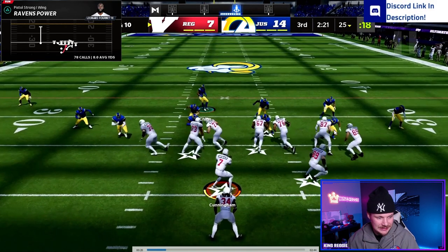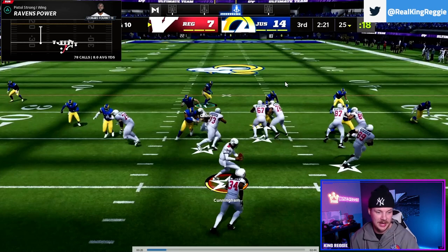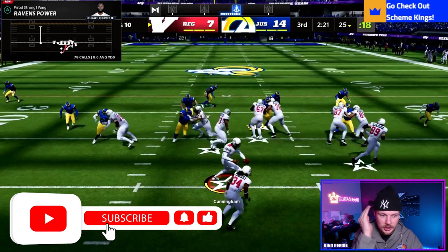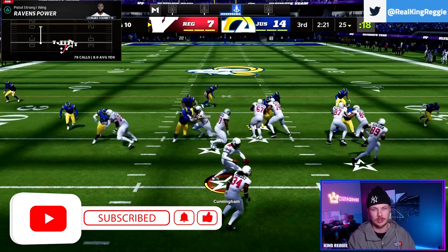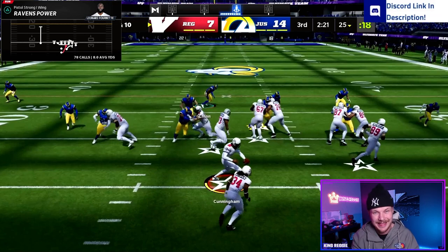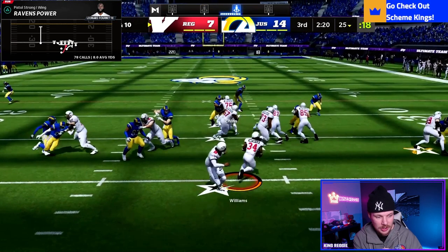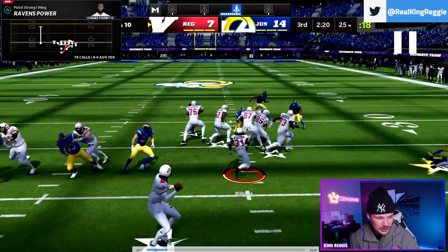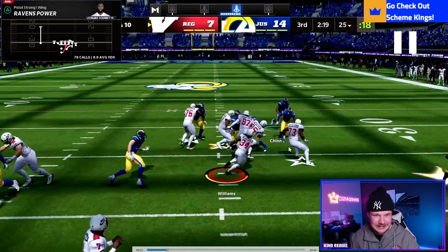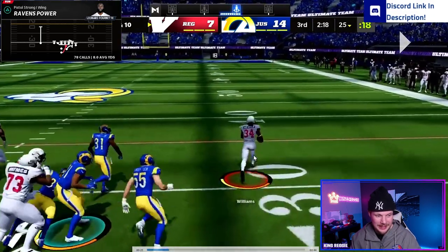Watch again — this is about being patient. A lot of people run powers wrong in Madden; they just hold R2 and hit the button and run downhill. Instead, let your blocks set up and hit the hole when it opens up. On this rep, the fullback leads the way and kicks the player out — I'm pressing the hole, letting my guard set up the block, not exploding out there. I wait until he's engaged, then hit the hole.